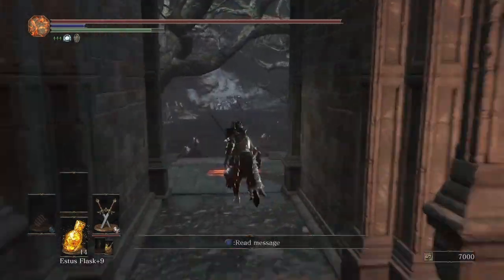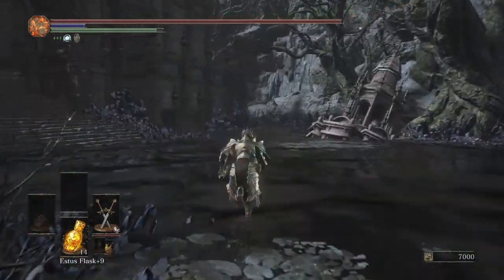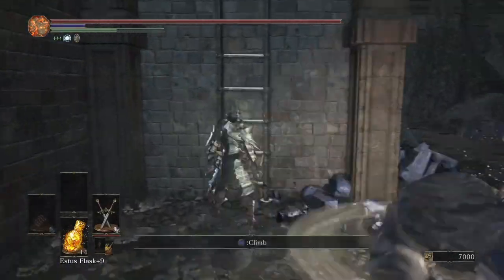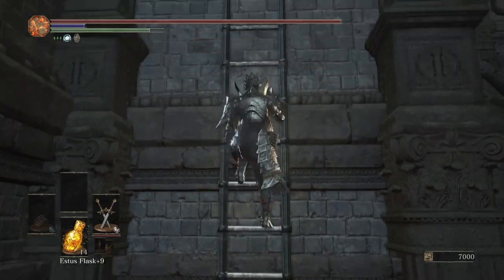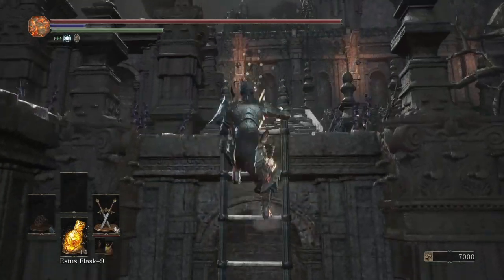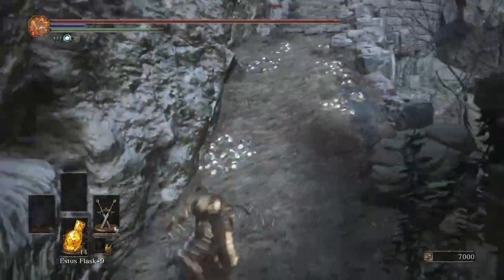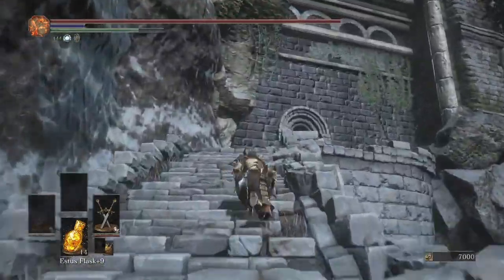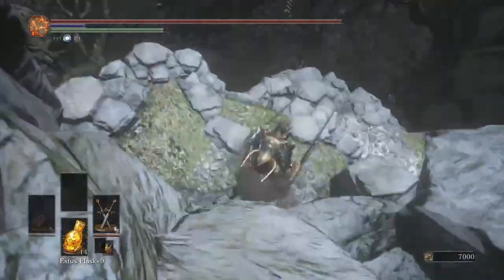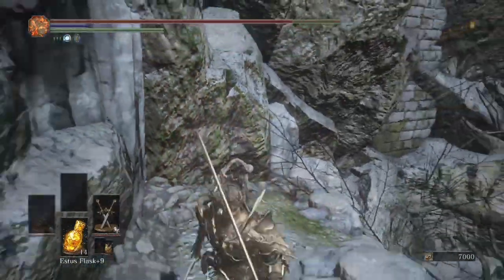For Havel's Ring Plus Three, load out at the Ring City bonfire and make your way towards the back ladder that's hidden in the swamp. After you've climbed the ladder you're going to go right, then just drop down. Most people miss this ring because it's just off the ledge to the right. Try to stay left because if you fall too far you're going to miss it. Hang a left and there's Havel's Ring Plus Three.